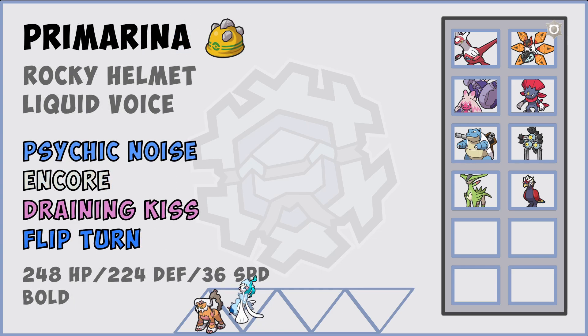Second up we're bringing Primarina with the Rocky Helmet, because Weavile is such a big threat. We have Liquid Voice so we can spam Psychic Noise versus their team - it's really good to make sure they can't heal off anything, leftovers don't do anything. We have Encore on the set in case they want to SD or set up hazards or Shell Smash. Draining Kiss for a little bit of recovery with Flip Turn, and max Fizz Def with a little Sp. Def to help us take on Latias.